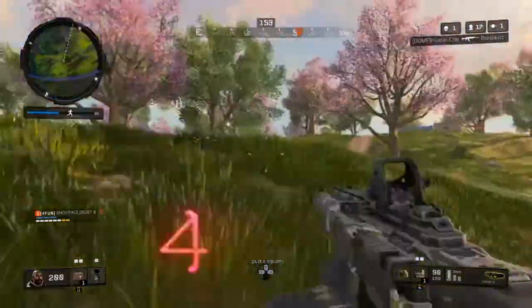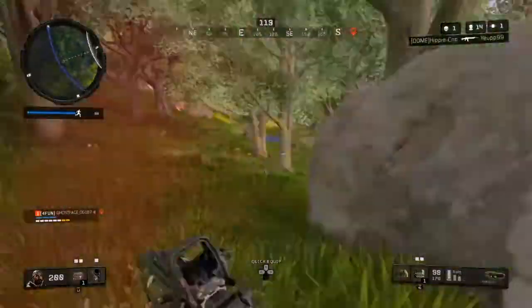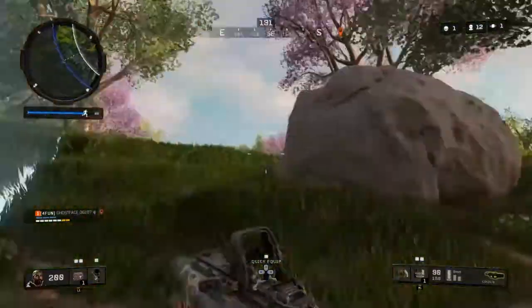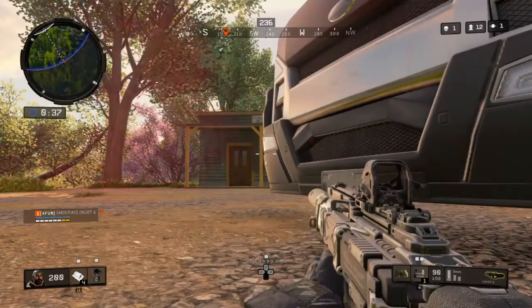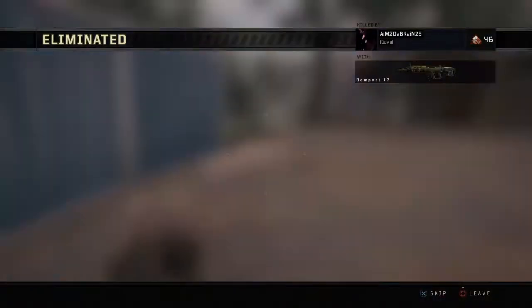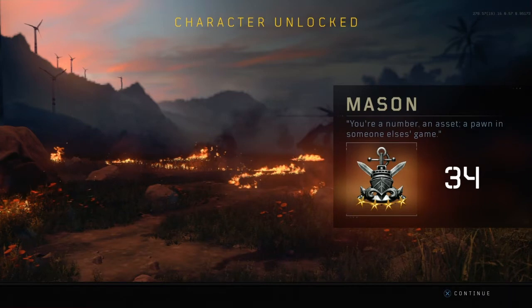My suggestion is to drop close to Array, so if you do find a supply crate with the character unlock item in it, you have a good chance of getting to Array and interacting with that console before anybody else does. You can also interact with the console in the storm — so if the storm has passed Array, you can still take a risk and run through the storm to interact with that button.